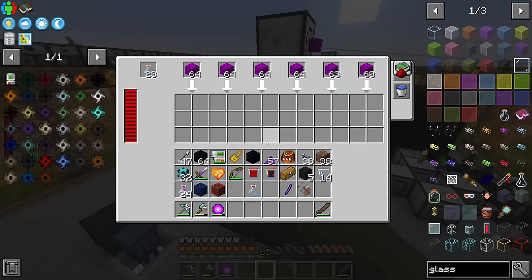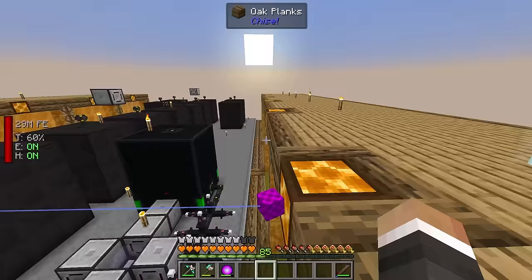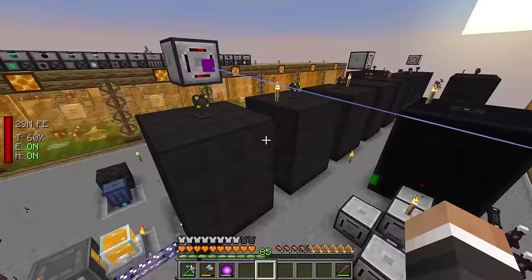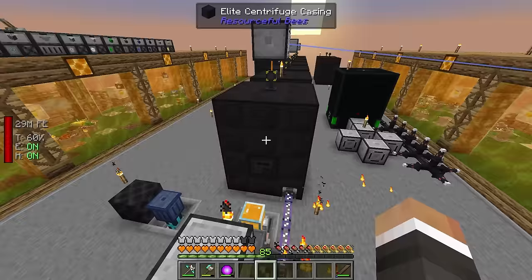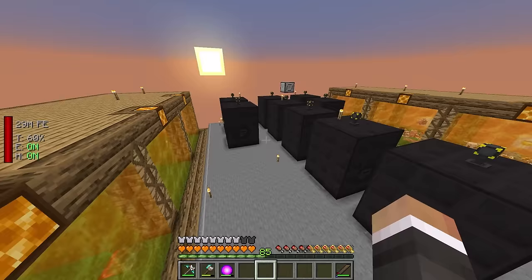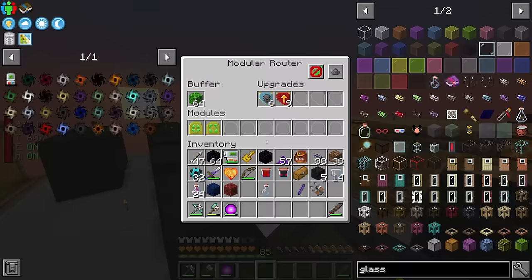We have a small backlog due to the bottle problem, but once fixed, this centrifuge should be able to handle one or two more apiaries worth of dragon combs. We'll need to build even more centrifuges once we get all 100 new apiaries up and running - a staggering number of elite centrifuges. We set up the distributor module to blacklist dragon honeycomb blocks from the regular centrifuges.